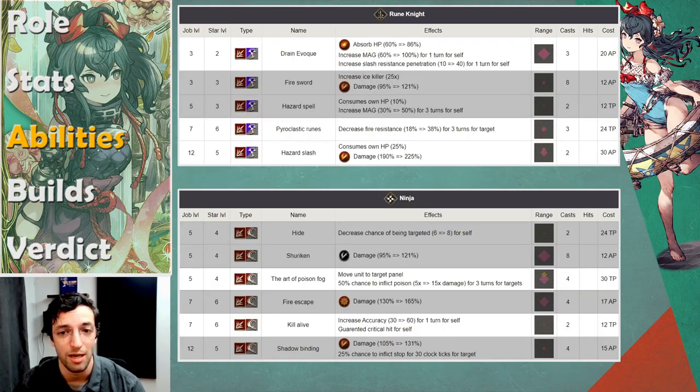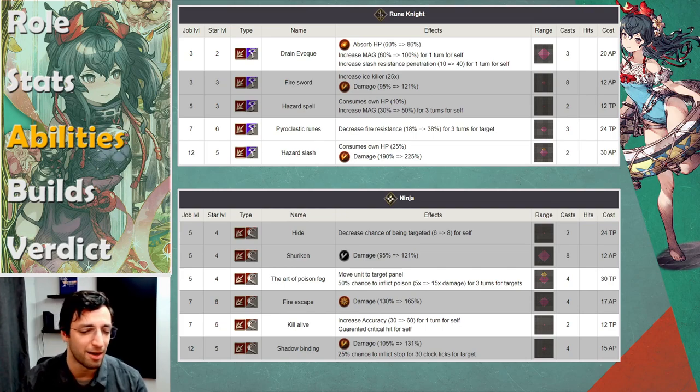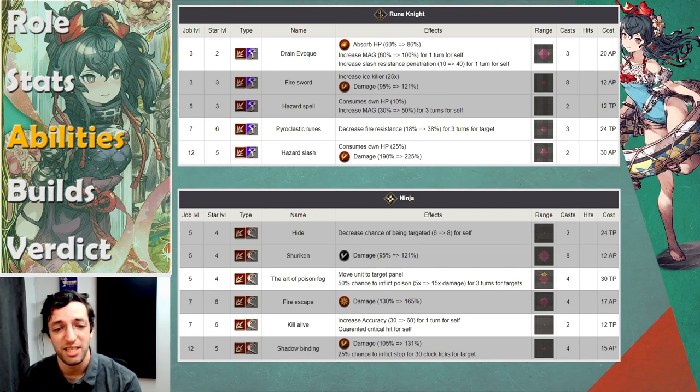Looking at her sub-jobs: Rune Knight has Drainy Vocation, which is her longest range move. Everything else hits at range four while this reaches range five, so that's a little plus, and it sets you up for the following turn by increasing your magic and slash resist penetration. Also, Hazard Slash has the same attack pattern as her 120 ability — that's where you get that shape — it's also an instant cast but it's slash type instead of magic, hits harder, but doesn't decrease slash and magic attack. There's a trade-off, but you don't need her 120 ability mainly because Hazard Slash exists.